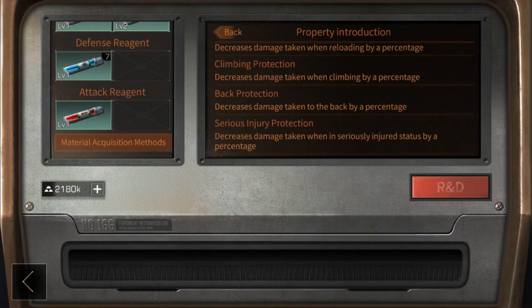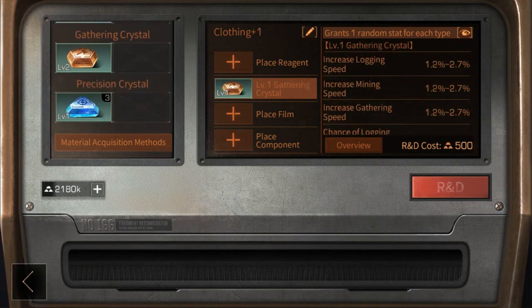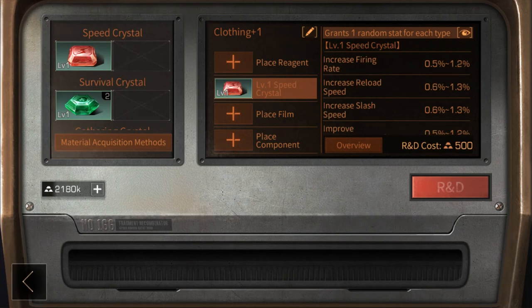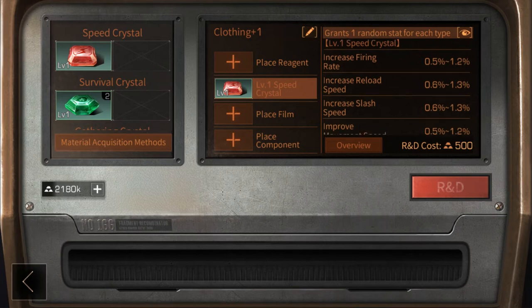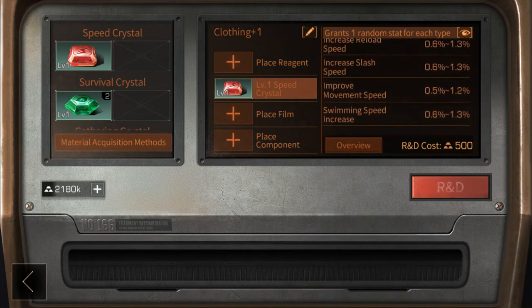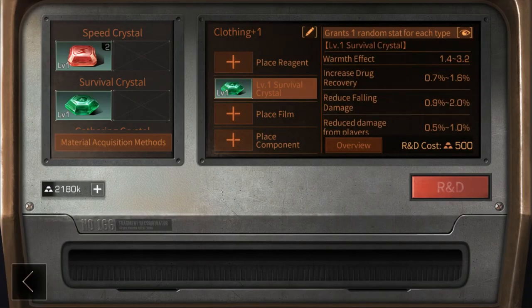There are four types of crystals: speed, survival, gathering, and precision. Speed allows you to do things faster — the full perk list includes increased firing rate, increased reload speed, increased slash speed, increased movement speed, and increased swimming speed. Good perks include being able to shoot faster or run faster, though quicker reload and melee slash speed may be less impactful.